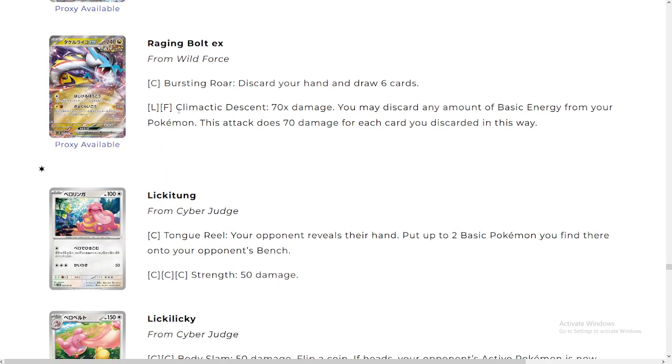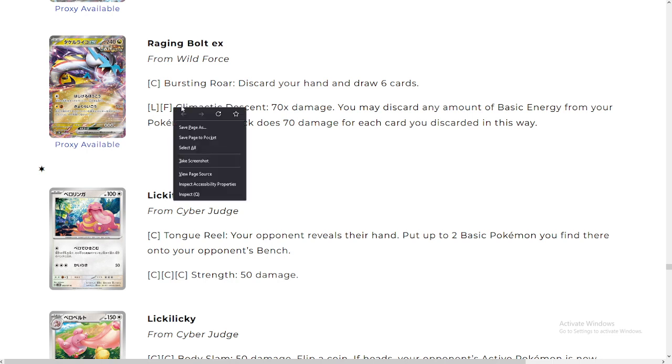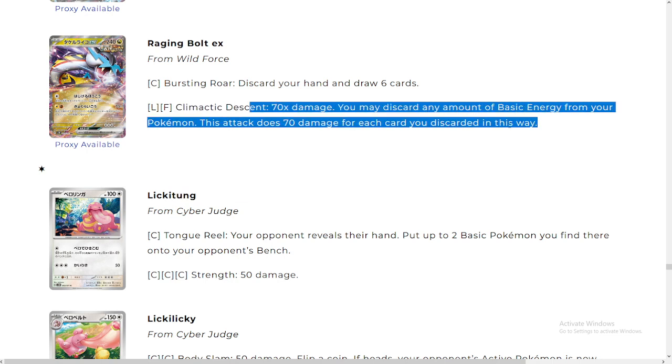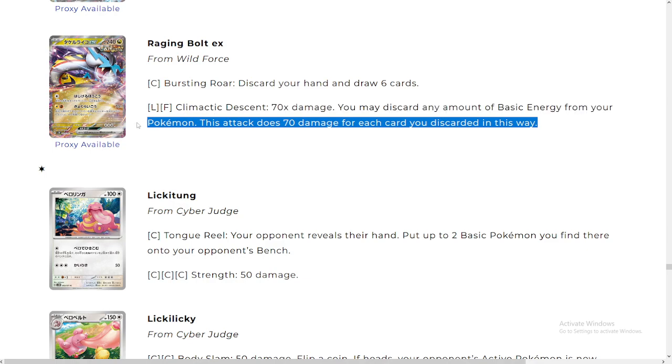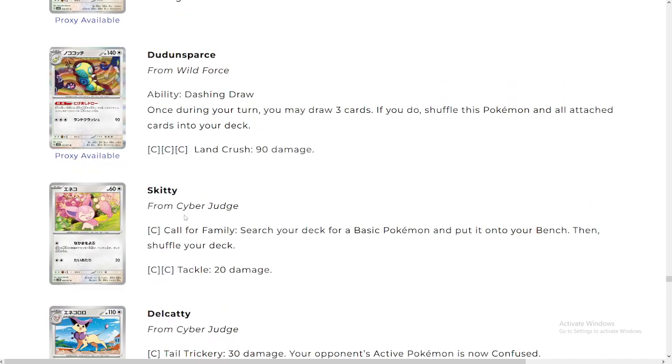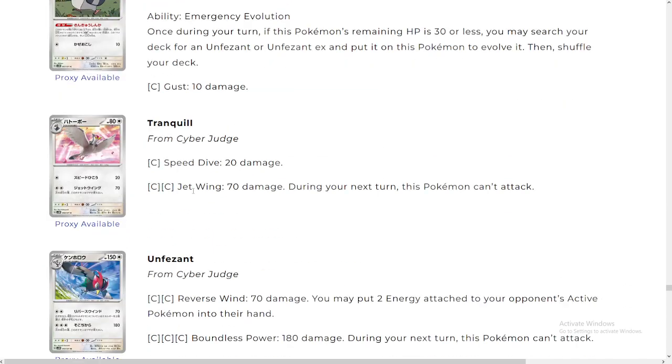Raging Bolt — everybody's raging about this. Discard your hand, draw six cards — interesting setup attack. Climatic Descent: 70 damage; you may discard any amount of basic energy from your Pokémon — this attack does 70 damage for each energy discarded. So it can do an insane amount of damage — up to 280. But it takes a lot of energy, so you're gonna need a lot of ancient Pokémon that can attach energies from the discard pile. It's gonna be a little bit hard.